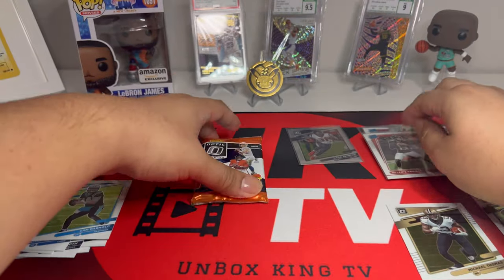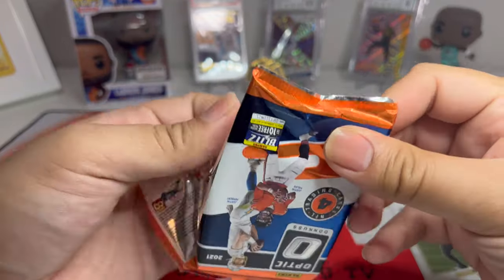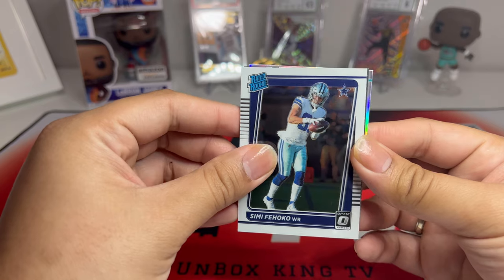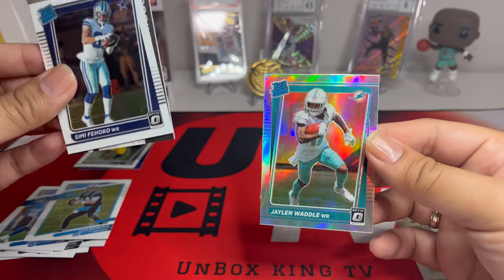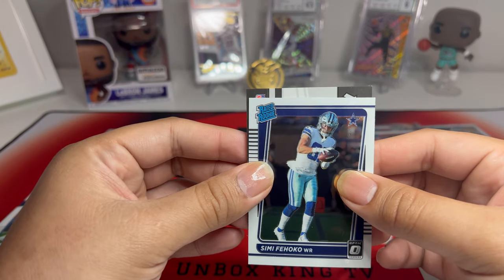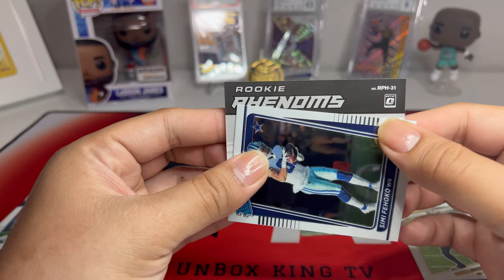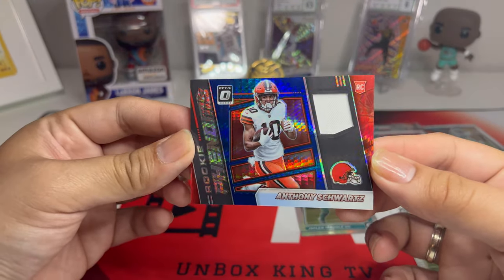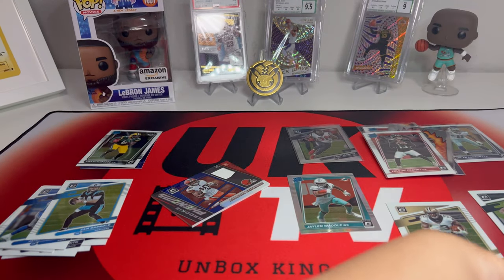I think this is the box with the memorabilia because it has a guaranteed memorabilia. We have Joe Mixon, Simi Fejoko, and then from the back a silver rated rookie Jalen Waddle — nice! — from the Dolphins. And this one is a rookie phenoms Anthony Schwartz. Booyah, that is a fire one! Let me sleeve up Jalen Waddle.